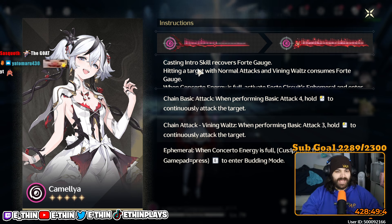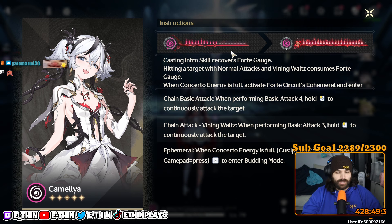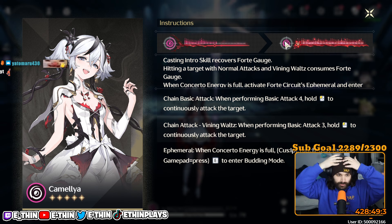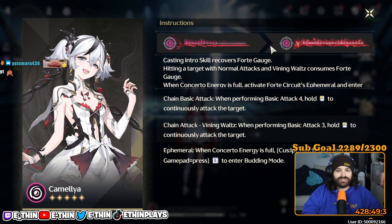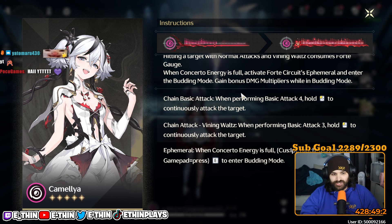Pretty much it says here: casting intro recovers forte gauge. Hitting a target with normal attacks and Vining Waltz consumes forte gauge — that's her spinny move, which I'll show you in a minute. When concerto energy is active, activate forte circuit. You only get her forte gauge through concerto, which I'll show you.